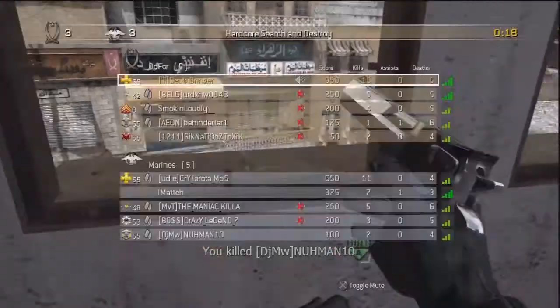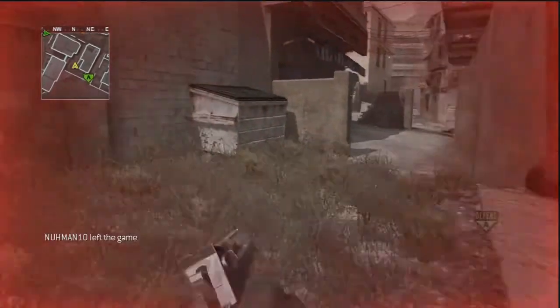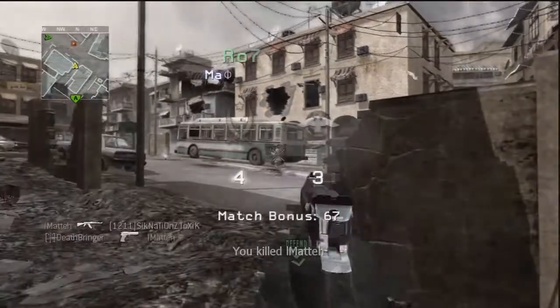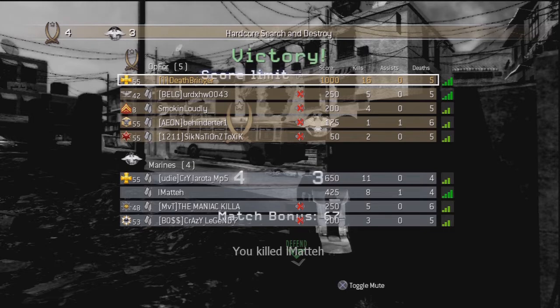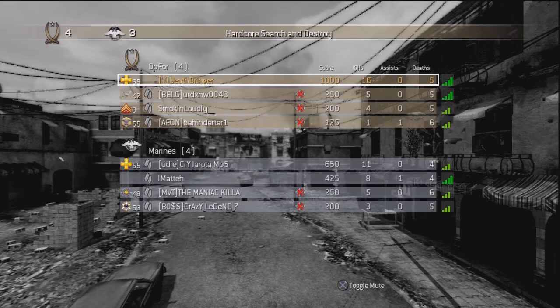There's a very nice shot coming up — I almost die and I would have been so gutted if I'd died there with 950 points. But watch this — he stands right in front of me, one shot, you're down! 16 kills with the Desert Eagle, five deaths — a 3 KD in hardcore. Thanks for watching people, this was Deathbringer.